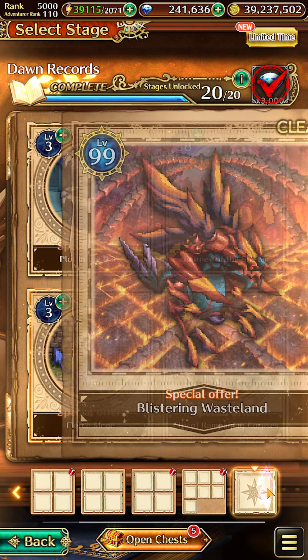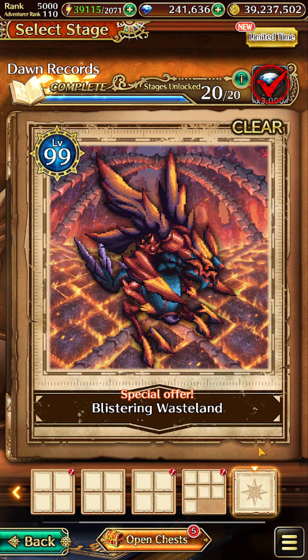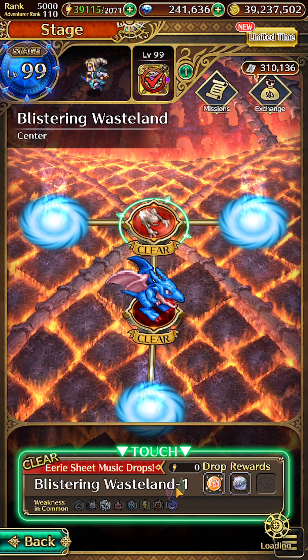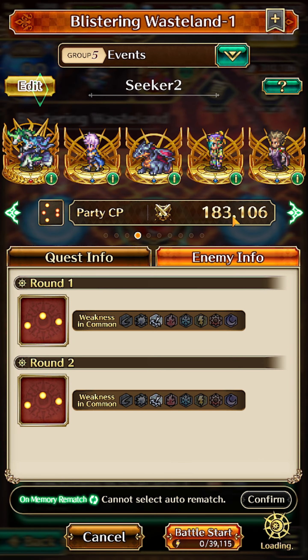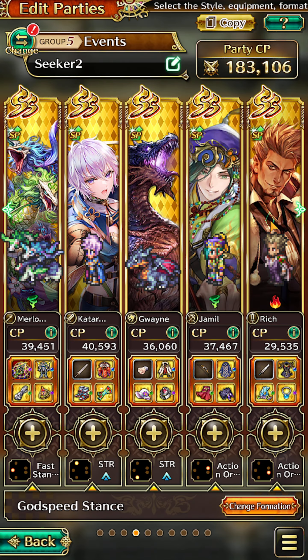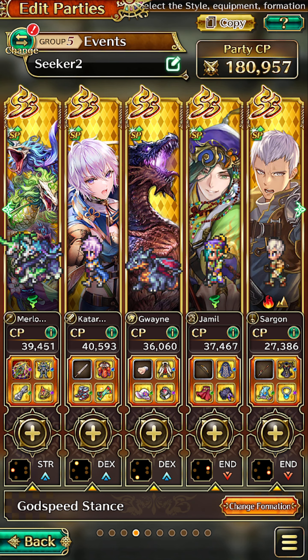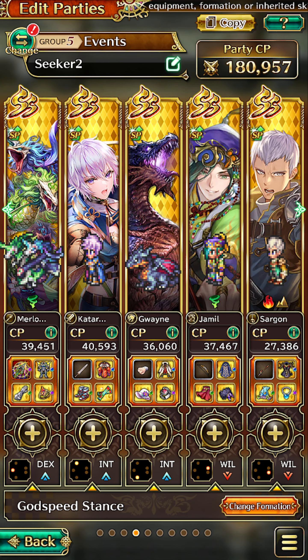Once that is done, we shall head to the second map, Blistering Wasteland. Over here, go to this node, Blistering Wasteland-1, and we shall form a party with Sargon, who is also from Saga Frontier 2, and clear this node 3 times with him in the party. If you are a new player, these 2 styles can be obtained from the romancing shop.